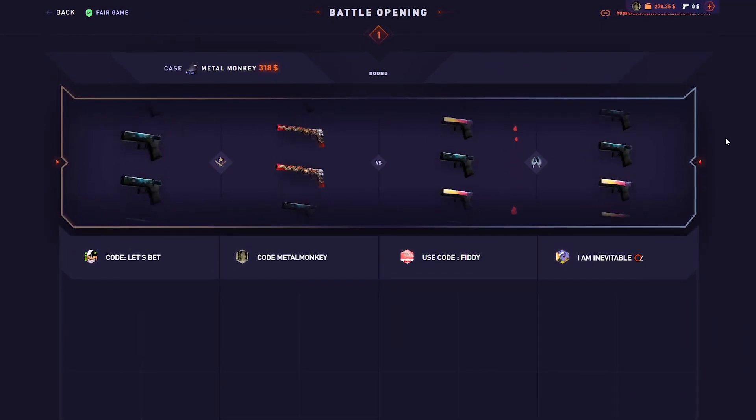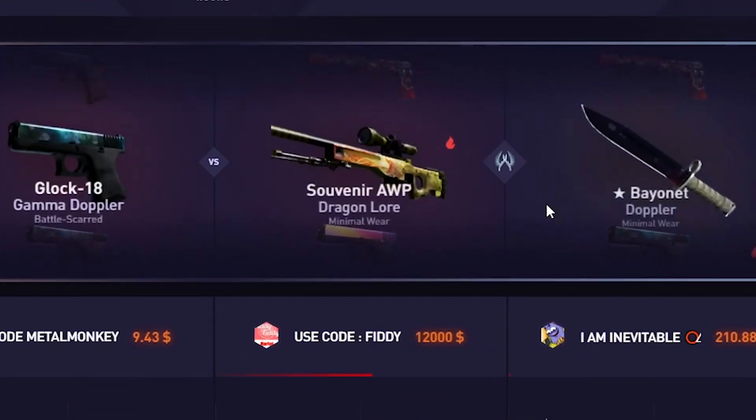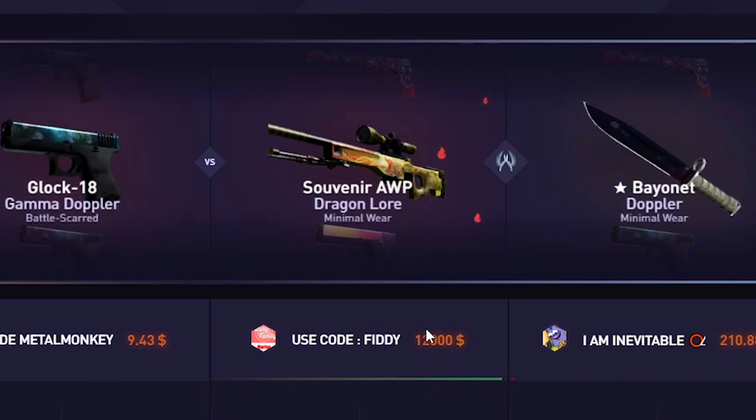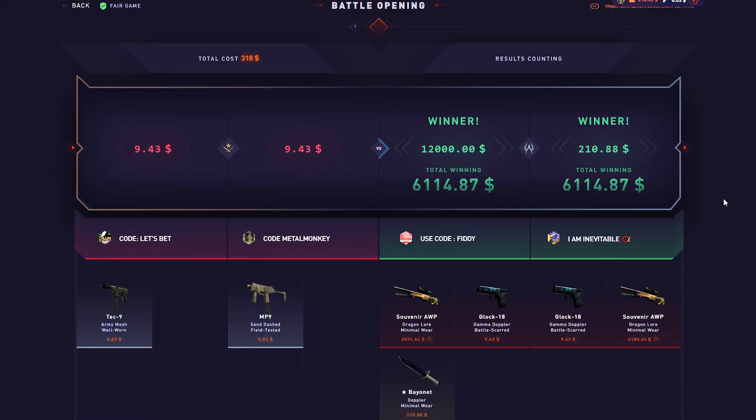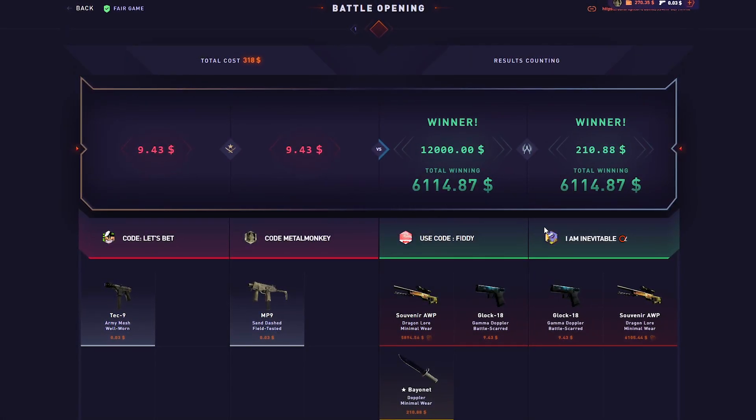Okay, here we go. We have one Metal Monkey 2v2 and they pulled a $12,000 dealer. Holy shit. Wow. They won $6,000 each right there. That is insane.